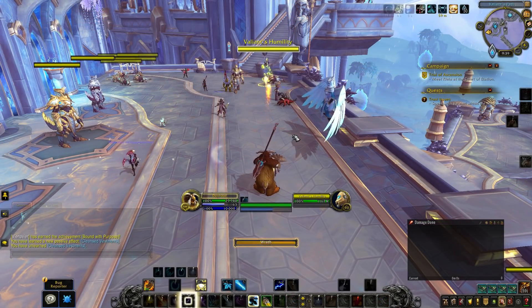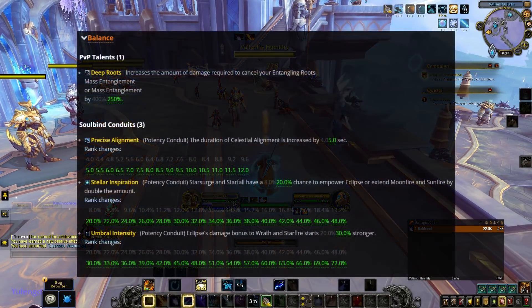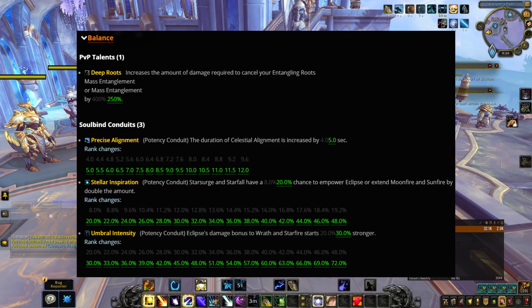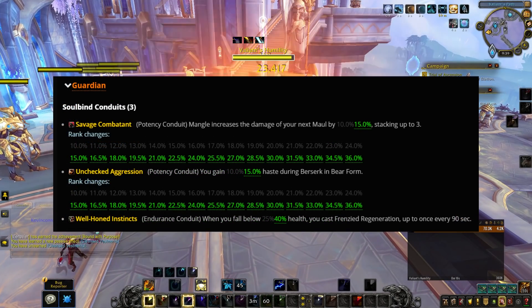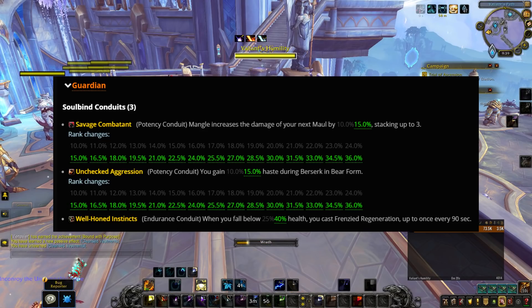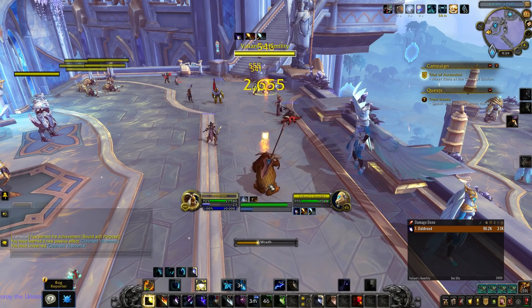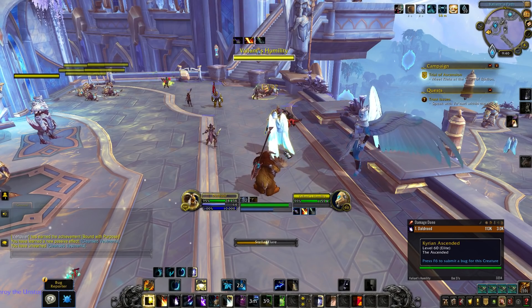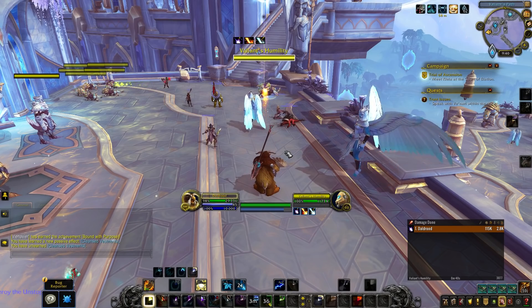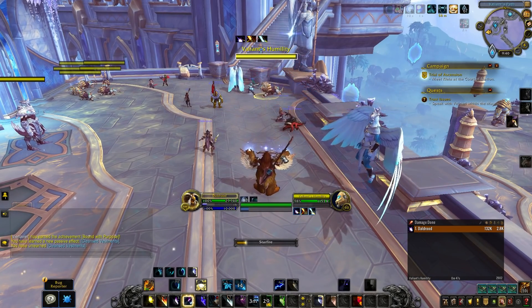If you are a Balance Druid or a Guardian Druid going forward into Shadowlands at level 60, you're going to see some of your conduits buffed. The effectiveness of a variety of different conduits, as well as the power spikes they have at higher ranks, are getting quite a significant increase. It's safe to say that Guardian Druids and Balance Druids' conduits are getting a significant value increase, which is good news whether you play either of those two specs.